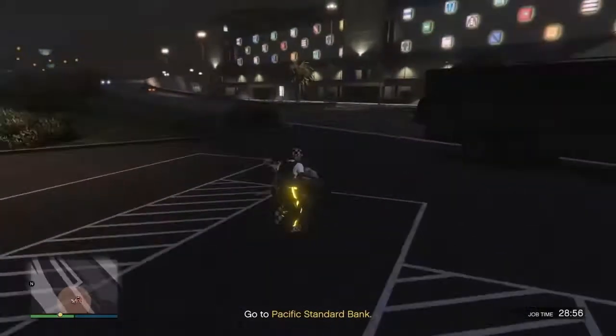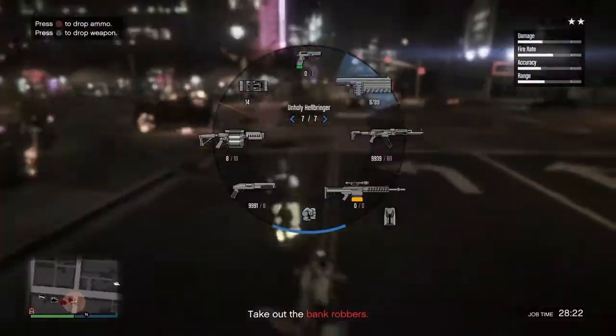As you guys can see, the Pacific Standard is being robbed. So all you want to do is make your way over to that bank. I do suggest using the Oppressor Mark 2 if you have it, because it's really easy to make your way over there with it.